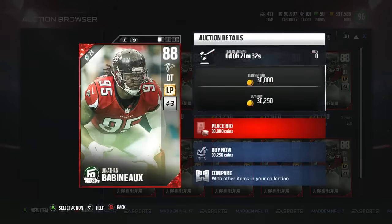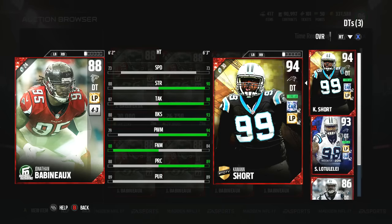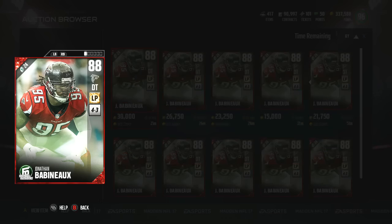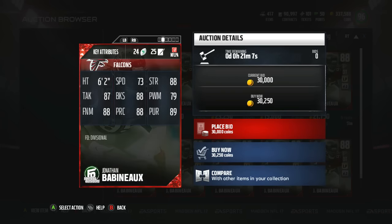Next we're gonna take a look at Babineau, and he has a gold chemistry and a silver chemistry. I don't know why they're still pumping out these silver chemistries — who uses those? Babineau has 73 speed, 88 strength, 87 tackle, 88 blocks, 79 power move, 88 finesse move, 88 play rec with 89 pursuit. I'm just not a fan of the silver chemistry, and I'm not a fan of team chemistries like that either. I'd much rather have something else — don't give me pick specialists in Minnesota. I don't want that.